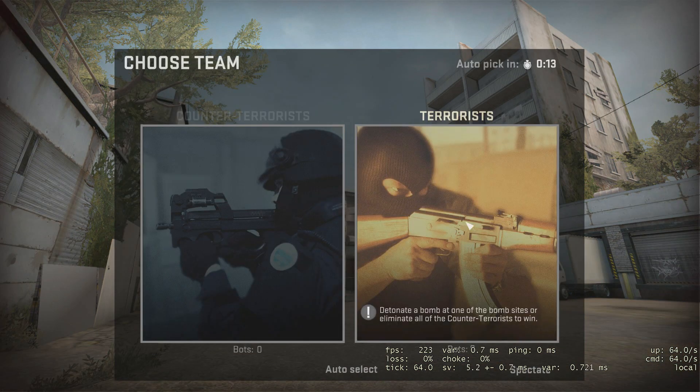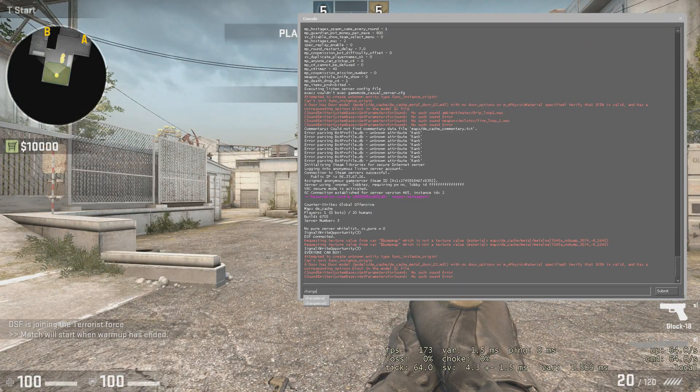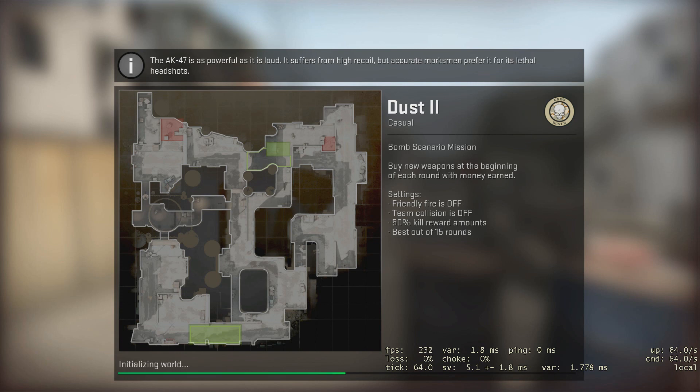Now you're gonna select a team, then open up your console. You're gonna do Change Level — you can click right there — and then type something like de_dust2 and it'll change the level to Dust 2.